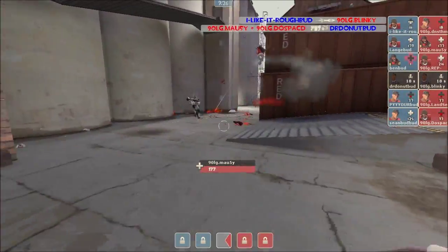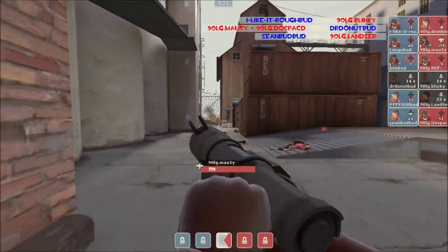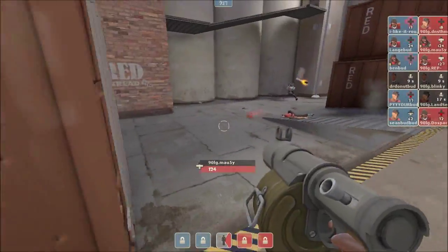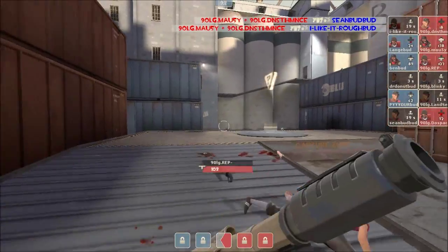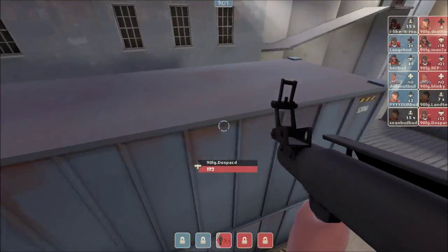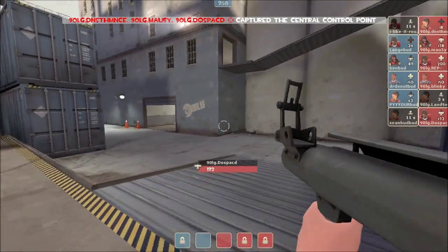Well, you'd be wrong. Mousy takes down Dr. Donutman on the medic right away, and has not taken a lot of damage of his own. They have lost Blinky, and Mousy, taking a bit of damage, is still up, still helping cap this point, eats a rocket there, but now Sean Bud is down. So we are probably going to see a nice little mid-fight win here out of 90LG on CP Granary, one of the classic maps of Team Fortress 2.